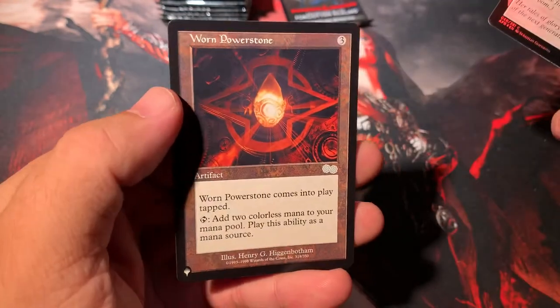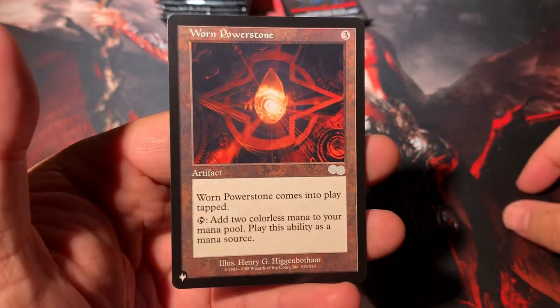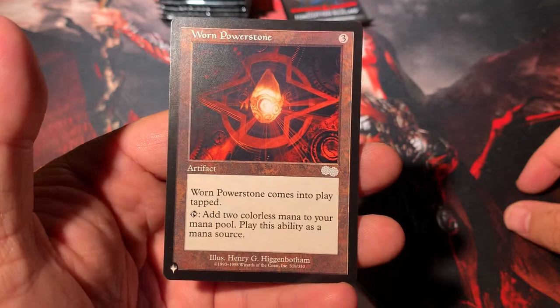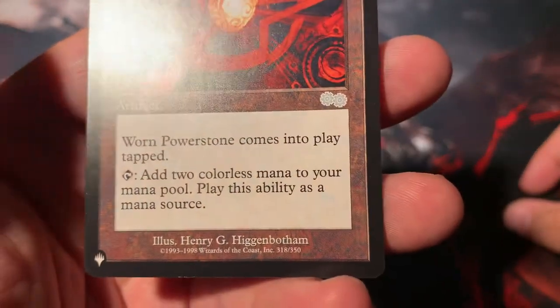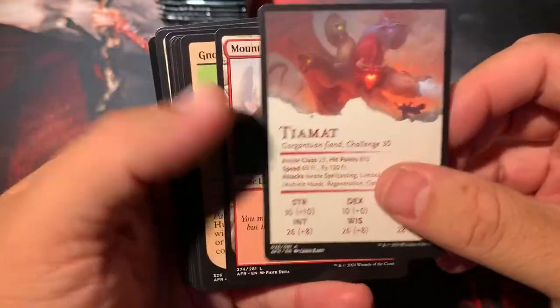We got the Dungeoneer, Warren Powerstone — good old Urza Saga list card uncommon, pretty cool to see. And the last one on this stack. I didn't exactly measure out the stacks — one might have one or two more packs. Tiamat! There he is. Boom. The best card in the set, as of the taping of this video. If you guys come back a year from now that may be a little bit different.